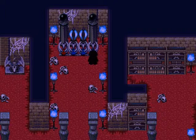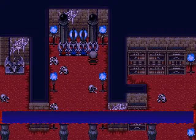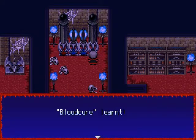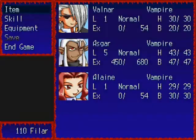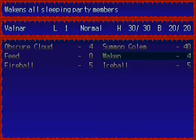With Elaine, I'm going to give her the blood cure spell. I completely forgot to share the level one status spell. Elaine can also learn status magic, but her level one spell is waken. Since we learned that already, let's just keep it there.